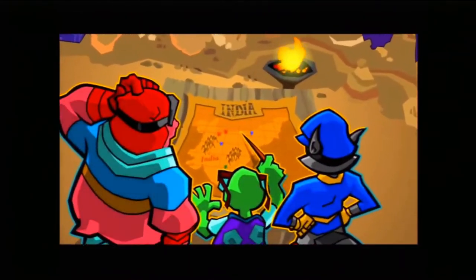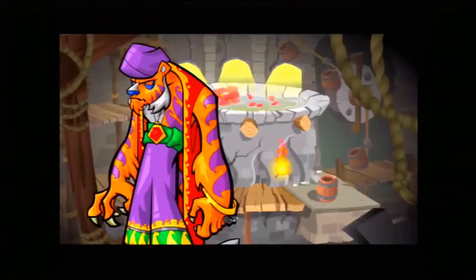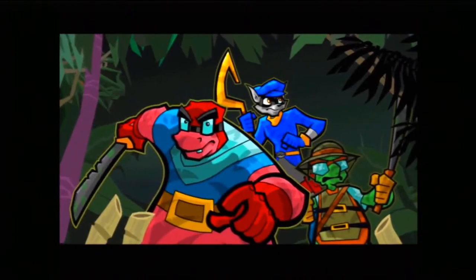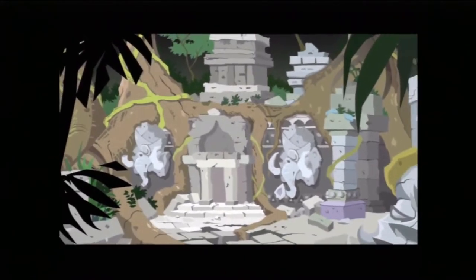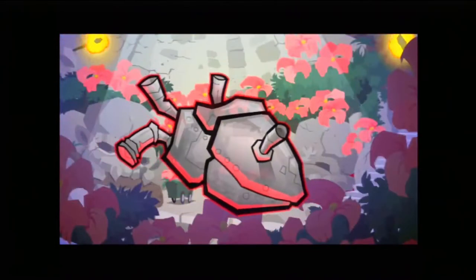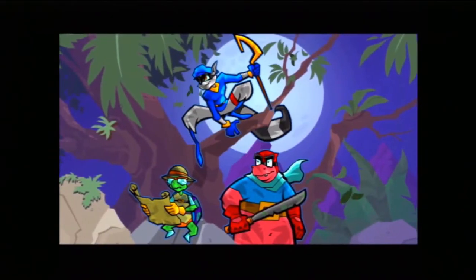It took some detective work, but the gang and I managed to track down where Rajan had gone into hiding. Somehow he'd managed to transform a long-forgotten temple into the thriving center of his spice operation, and it's there where we'll find him. The jungle was too thick to drive through, forcing us to walk a long distance to our target. The temple was more than just Rajan's hideout — it was also home to the Clockwork Heart, a pump so strong and tireless it could increase spice production tenfold. Tonight it comes home with me.